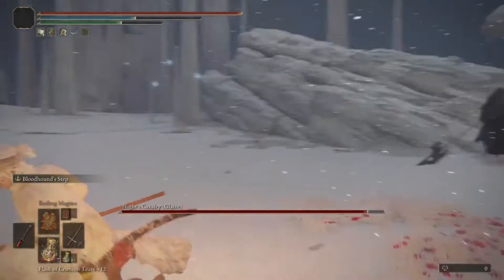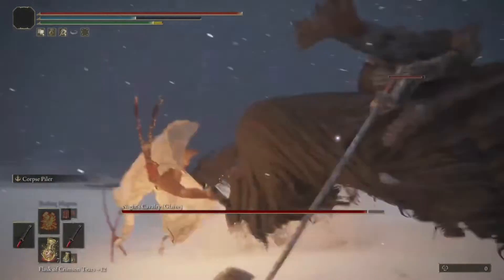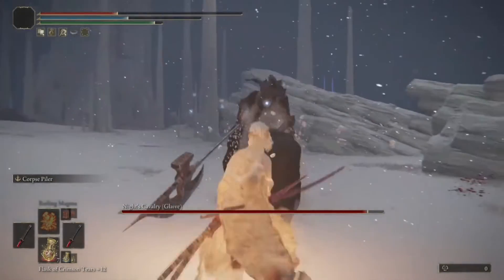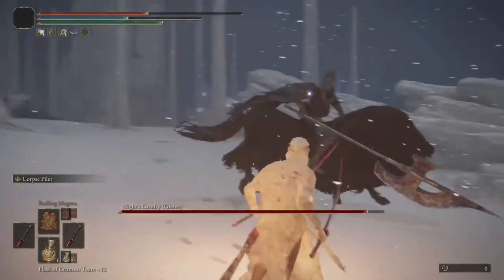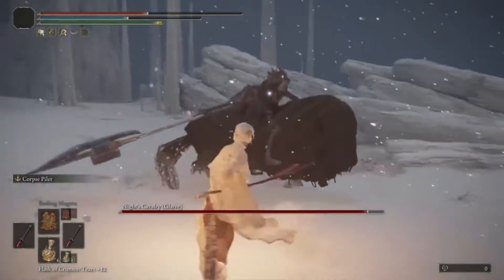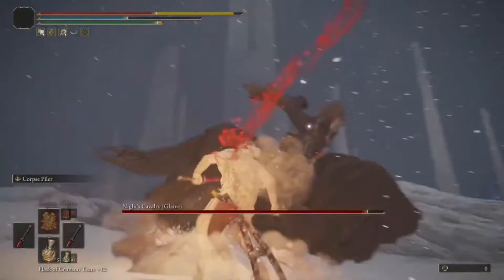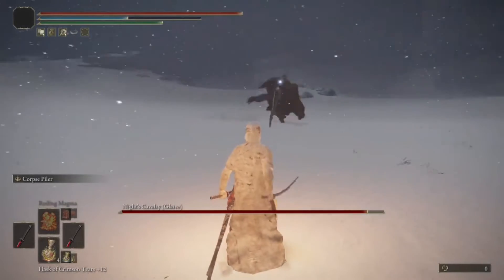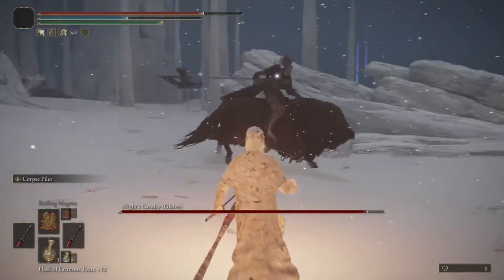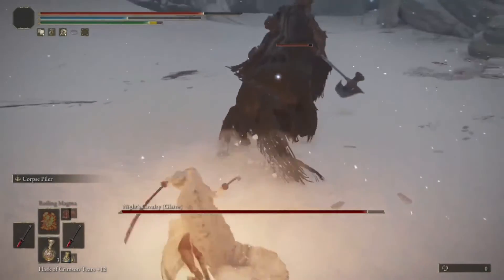Okay, this is not going how I planned it. We separated one and the big guy is gone, so that's good. Let's try to take out this one with Rivers of Blood. He's going to absolutely clap us. He's trying to bait me — I won't fall for it. We've got to take advantage of the scissor strikes. I am not very good at this, I won't cap. He's moving around a lot which makes it very hard.